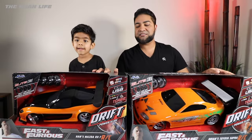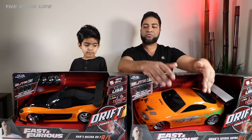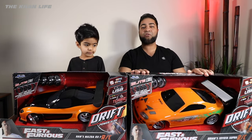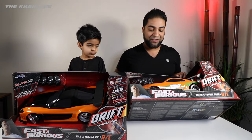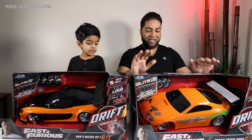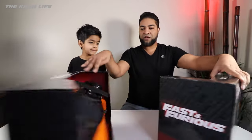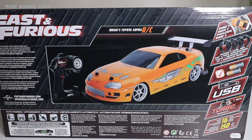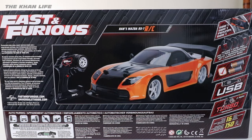Both of these boxes are fairly similar. You got the different cars on here — you got the Toyota Supra and the RX-7. These cars are huge; if you look at the 1 to 10 scale ratio, they're huge. That's going to be fun to play with. On the back of the box it gives you a little bit more insight and detail. This comes with 4 extra drift tires, so you got those just in case your first ones wear out.